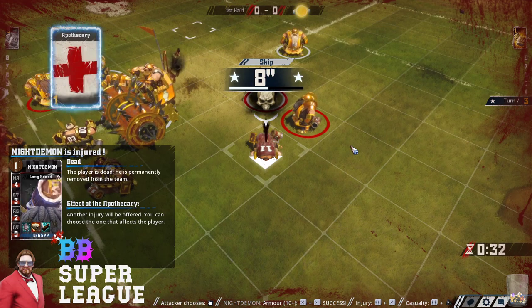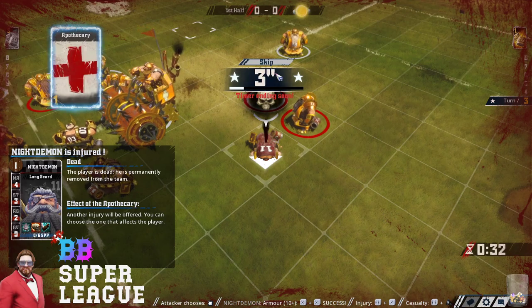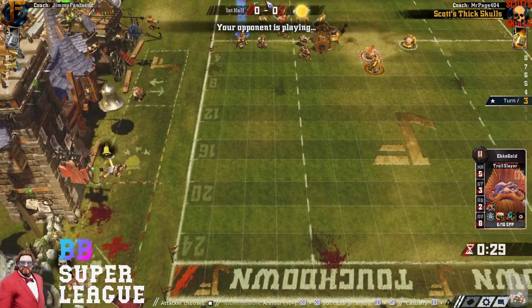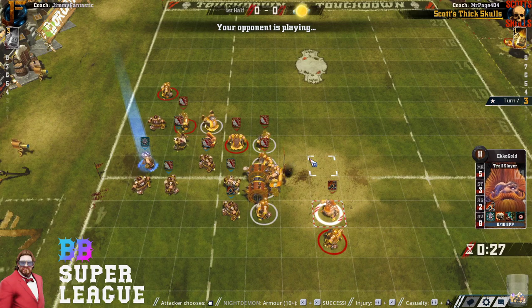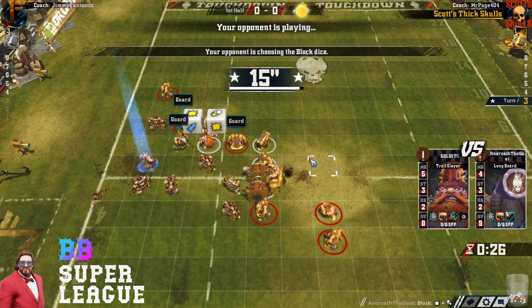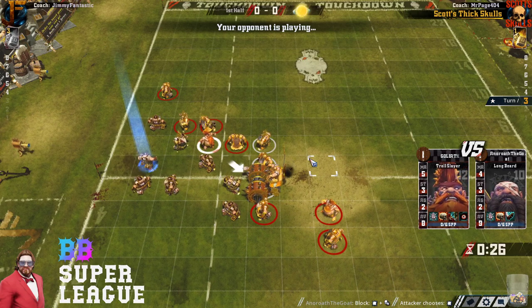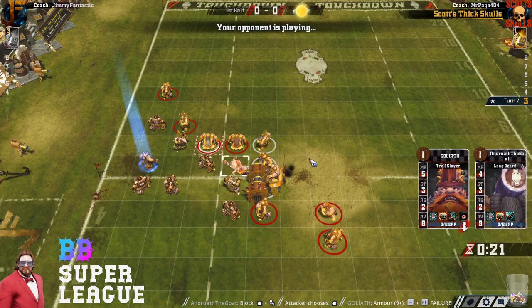He didn't use his Apo on the KO, and now he's wishing he had. He just pointed at it. I called every single sequence of that play. He's going to regret not appoing that KO because he can't Apo the death — it's not likely to come back. He should have just hit that KO to start. Now Jim's in some serious trouble, even with two dwarves behind the ball.